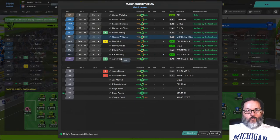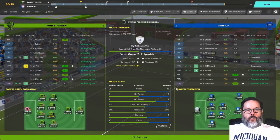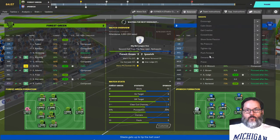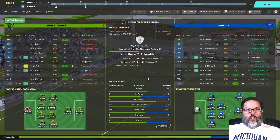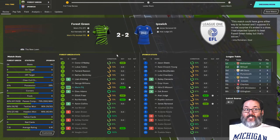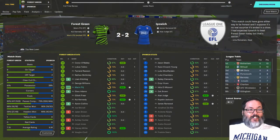Williams is not playing well — doesn't appear I have anyone to replace him out wide. Let's bring on Eboo Adams for some fresh legs in the midfield — White comes off, Adams on. It's a good 2-2 comeback but I think we should have found the net a couple more times. Three clear-cut chances — well, we'll go with that, though that's not really how I feel.